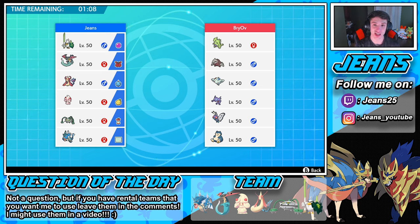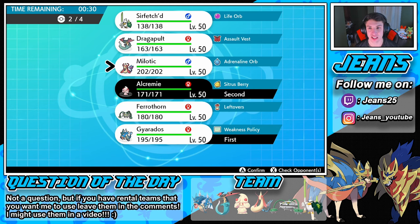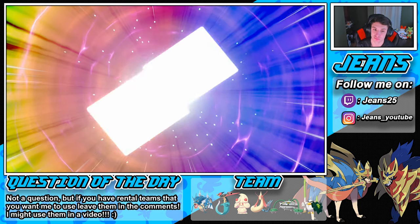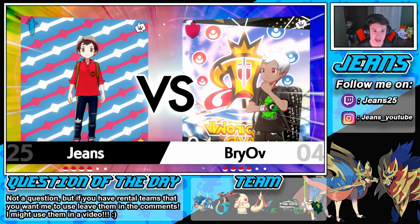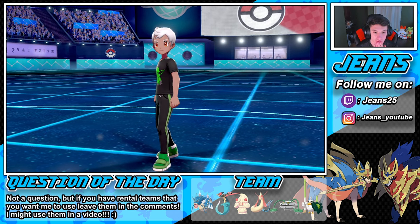Final battle coming at you guys! This opponent is rocking Excadrill, Tyranitar — potentially a sandstorm team — along with Togekiss, Butterfree, Sableye, and Snorlax. That's a good combo. Depending on what they lead, I'm definitely going to lead with my Gyarados again to set off that Intimidate. Gyarados in the front and maybe Alcremie here to decorate up. I can see them putting something to sleep, or we go straight for Mystical Fire against that Butterfree. Yeah, going Alcremie and Gyarados to lead, with Sirfetch'd and Milotic in the back.